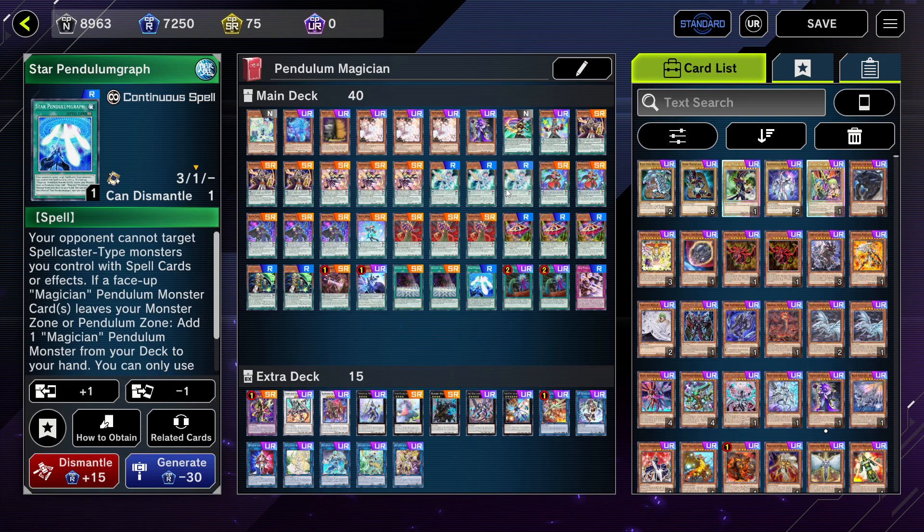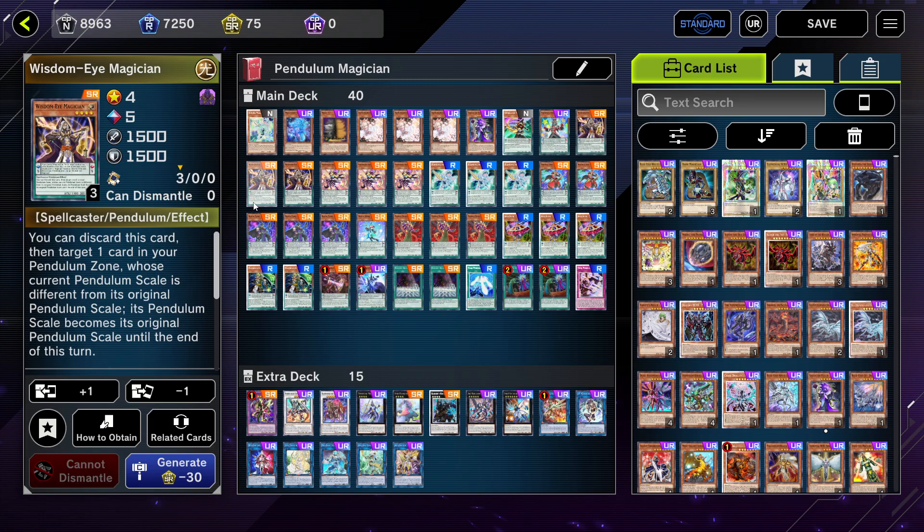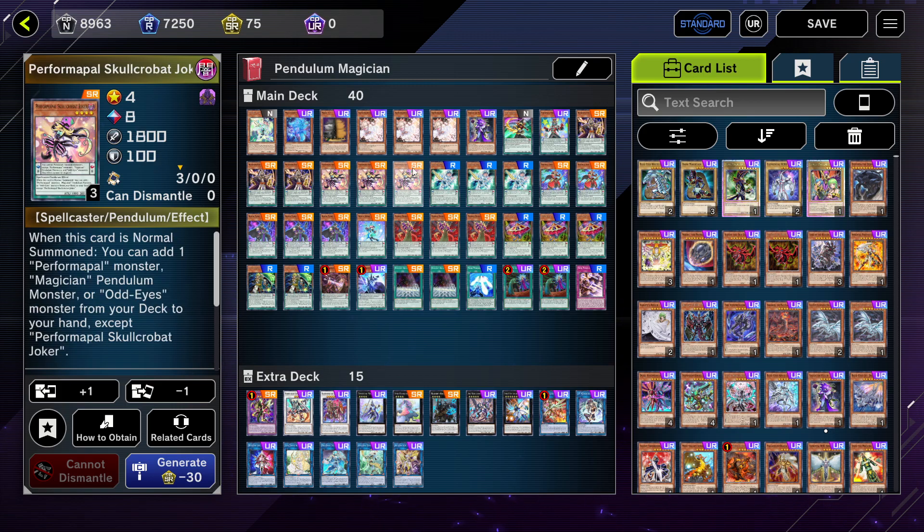Star Pendulumgraph gets you the searches you need for your scales, and if you harmonize it to your hand you can get that, which is really good. Then I play three copies of Wisdom-Eye Magician — this card is really good because it can search any of your scales and then puts itself into the extra deck for later, where you can pendulum summon it, which is pretty good.